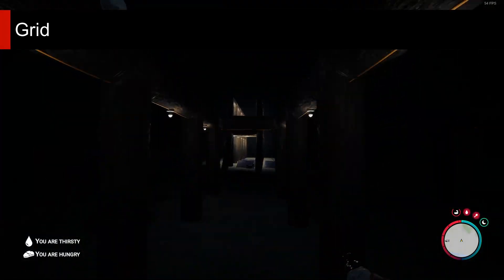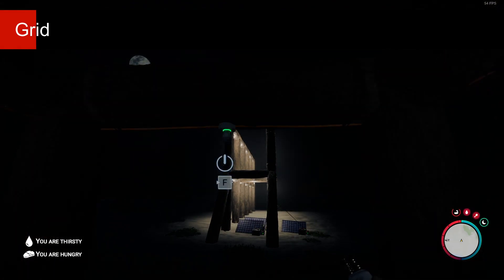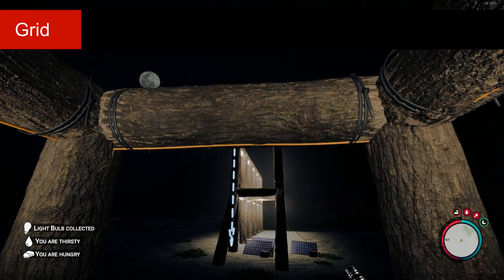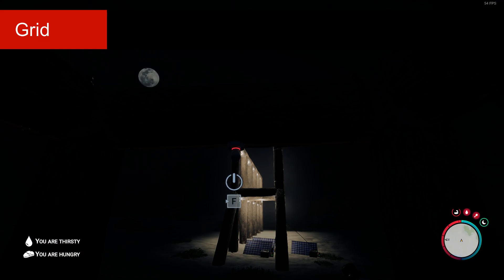Whenever you have a solar panel linked to anything, you have the grid. One solar panel can power a total of 10 light bulbs. Adding anything more than this will kill your grid. But do not worry, you can just remove any elements from the grid and it will work again.